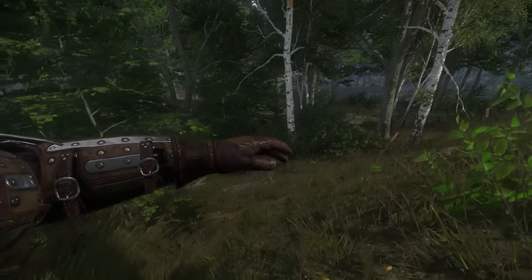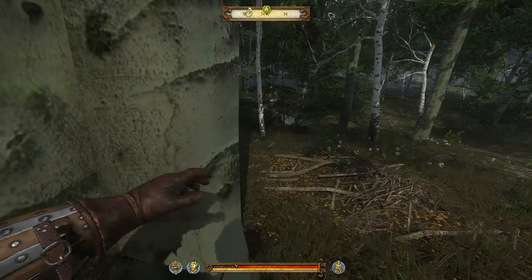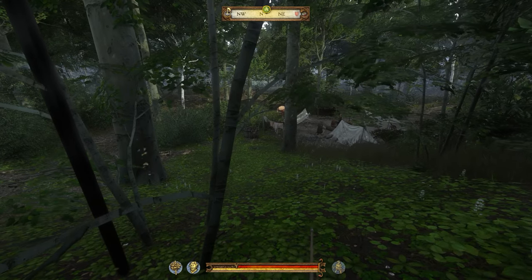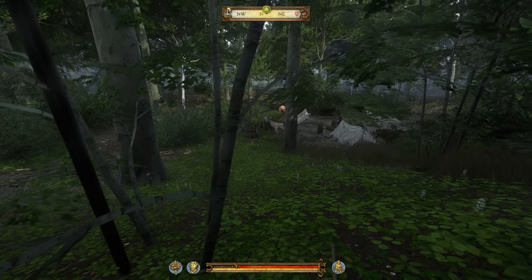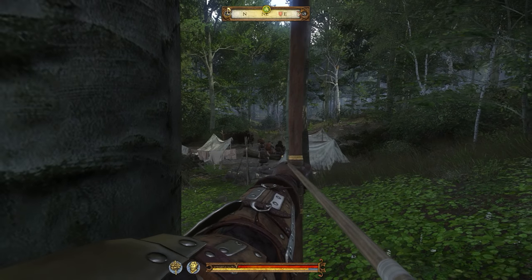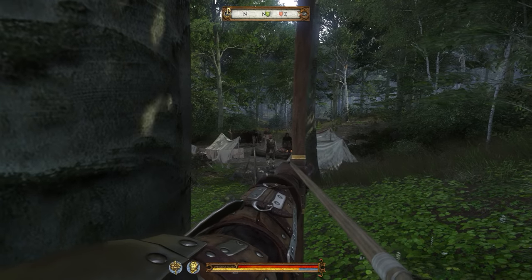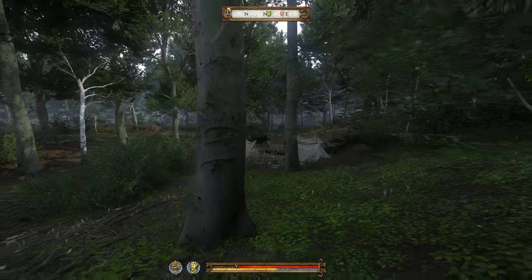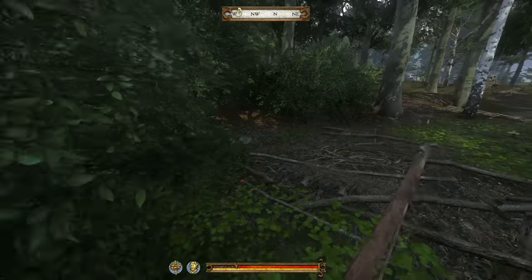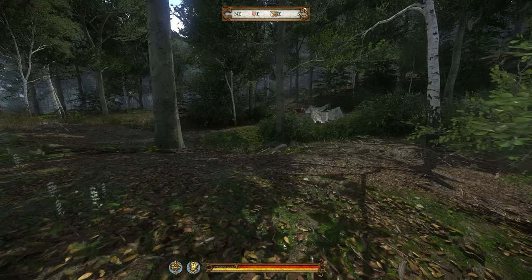Do they have any perimeter guards? There's someone stirring a pot of stew. I see one lightly armored, one heavily armored — they're all eating and clustered up. Let's try to get the armored guy. Got him — that was the camp leader, I think. This guy is drawing a sword. Got two. It might just be the four of them, but I'm going to fall back a bit so I don't get surrounded.